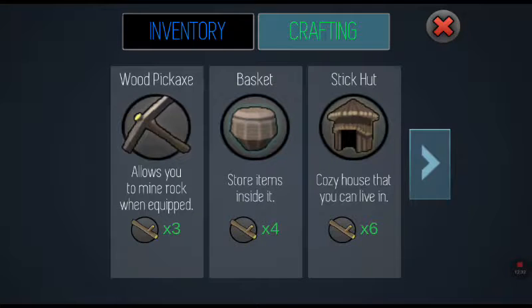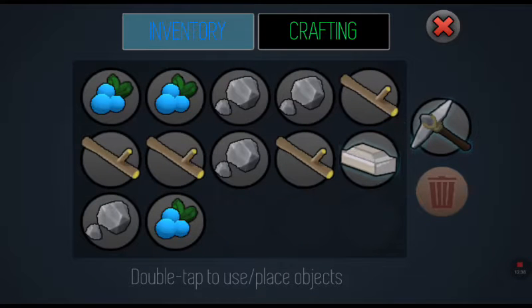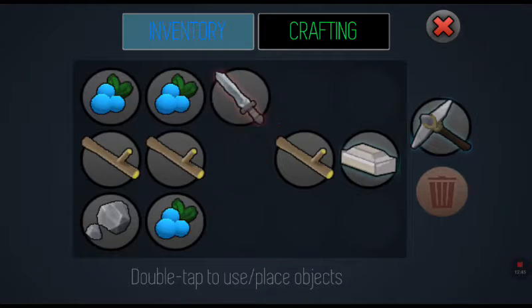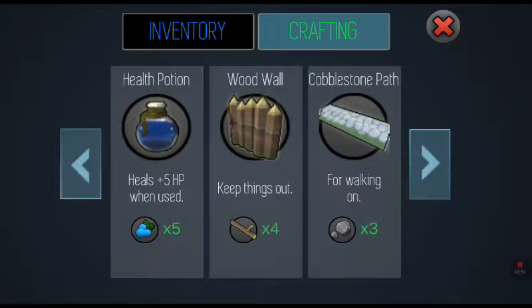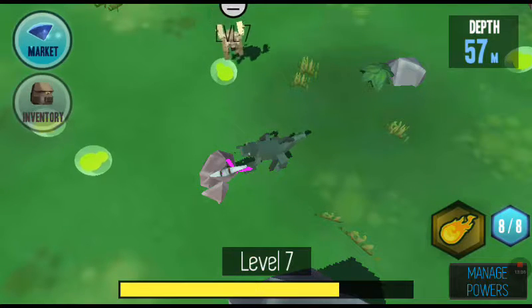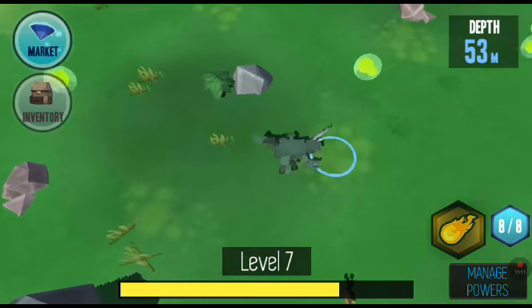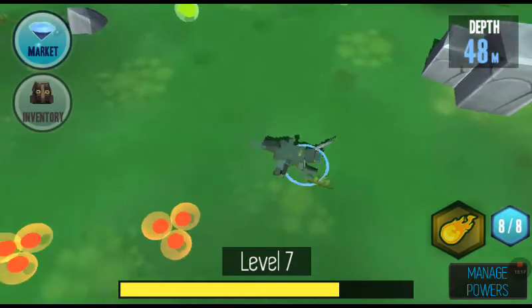Now what can you make with metal, wood, and rock? Metal bars — I'll build a metal bar. Going to crafting — now I've got a sword as well! There are also health potions, wood walls, cobblestone paths, and a shovel that allows you to move berry bushes, which is quite cool. Now I have a sword — let's attack something! I hope we don't die because we've got a lot of stuff.